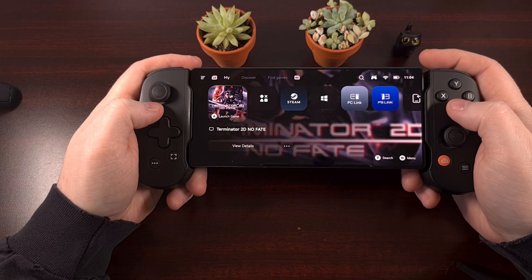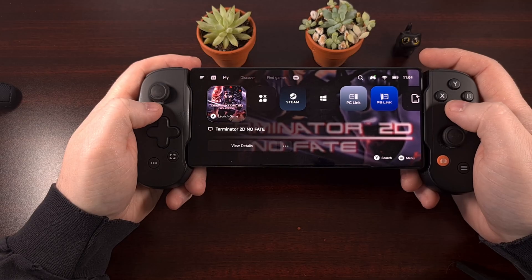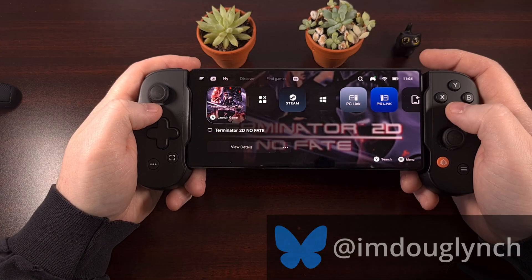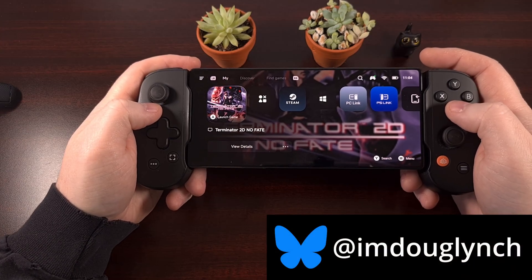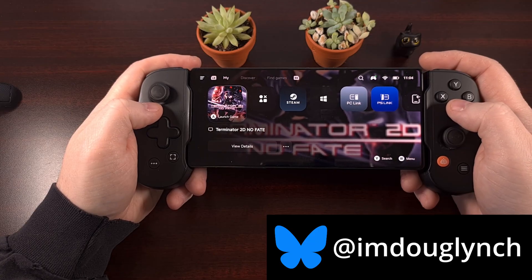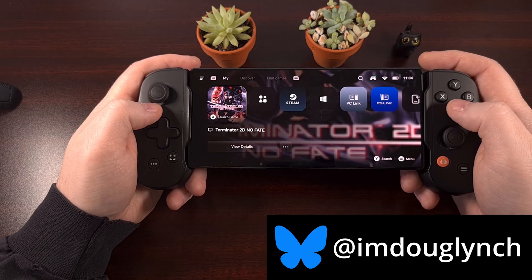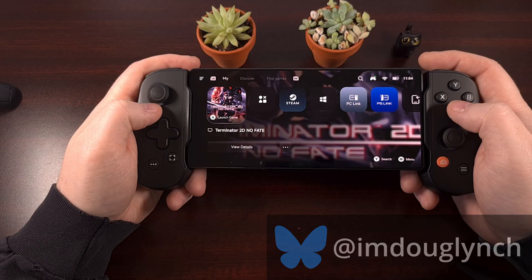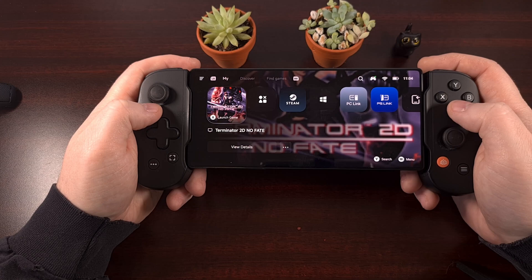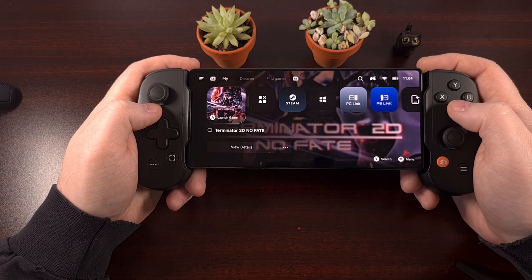The game Terminator 2D No Fate came out in the middle of December, but the developer studio has ignored the Android gaming community so far. I'm here to test this game out using the Gamehub emulator. If you're not familiar with Gamehub or how to use it, I'll have some introductory guides linked below so you can get caught up. I'm excited to see if this can be emulated on Android, so let's go ahead and give it a test.